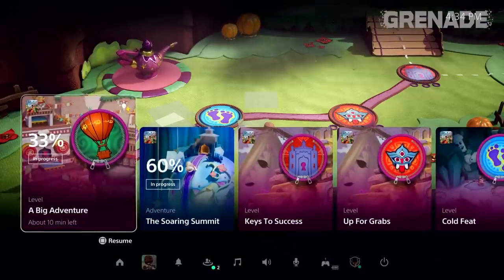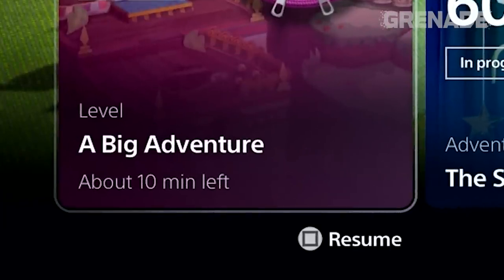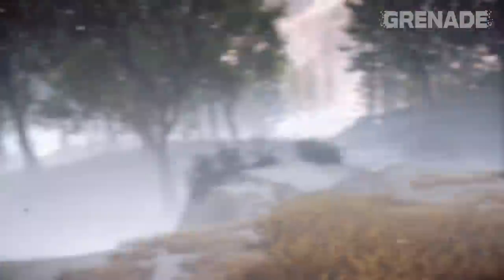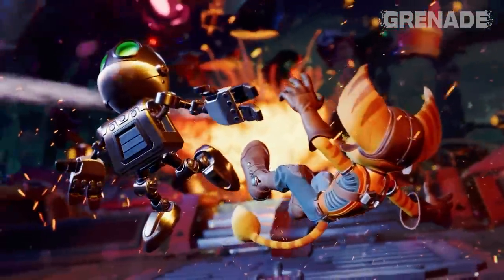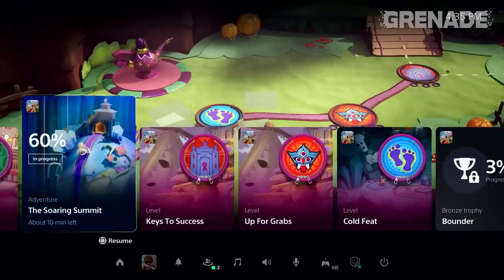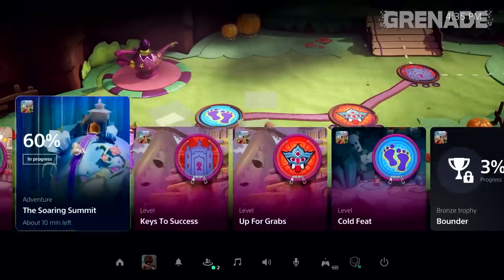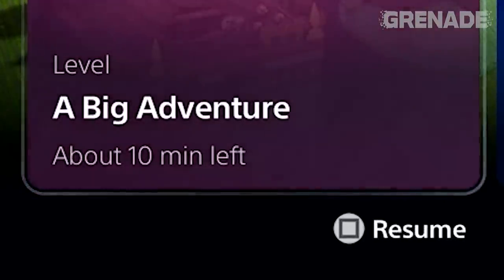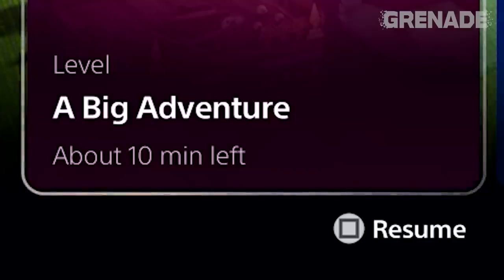The first card we see is the current mission progress — 33% — but the note underneath is what I want you to look at. The level 'A Big Adventure' has about 10 minutes remaining. The console constantly analyses how you play games to tell you exactly how much time it expects you to complete the current mission — whether you rush through or are methodical. The PS5 takes this data and gives its predicted time to finish the objective, so the gamer in this demo knows if they have to leave in 20 minutes, they have more than enough time to finish their current goal.